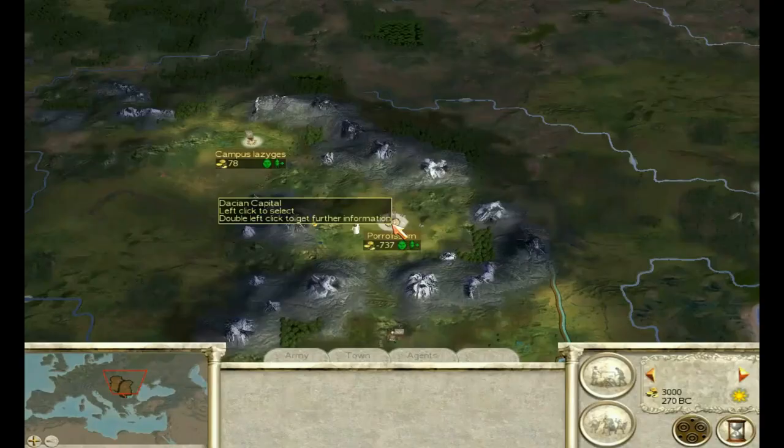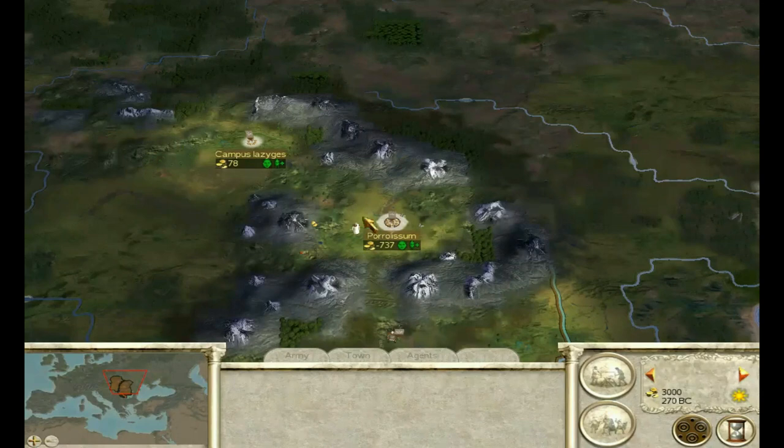This is the starting position for Dacia. As I said, they start off with two settlements: Porilusum, which is the capital, and Campus Lazages. These two settlements are very, very basic, and honestly they're not going to do. You need to start expanding — but the question is, in what direction do you start expanding?